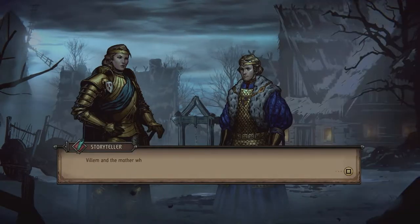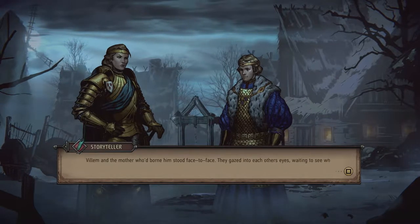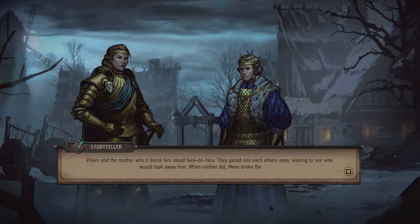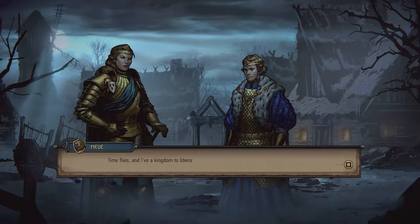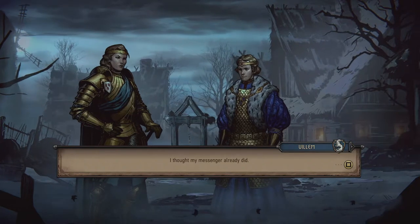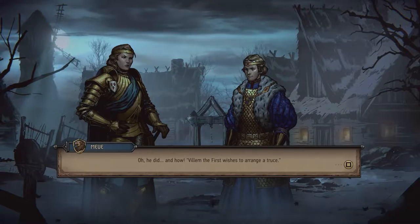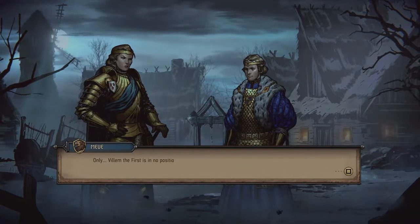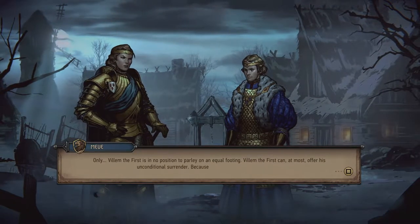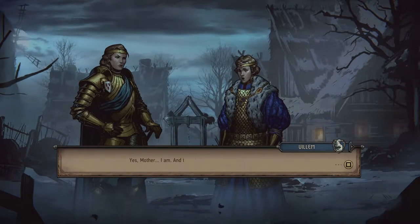Villum and the mother who'd borne him stood face to face. They gazed into each other's eyes, waiting to see who would look away first. When neither did, Meve broke the silence: 'Time flies and I have a kingdom to liberate. What's this about?' 'I thought my messenger already told you.' 'He did. Villum the First wishes to arrange a truce — only Villum the First is in no position to parley on equal footing. He can at most offer his unconditional surrender, because he's losing this war.' 'Yes, mother. I am.'